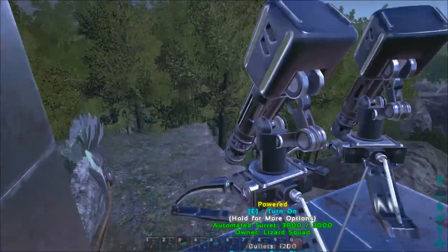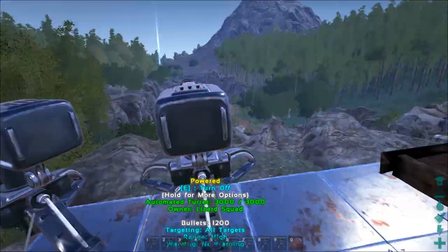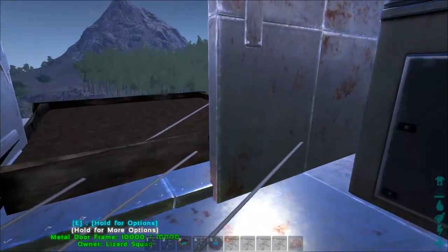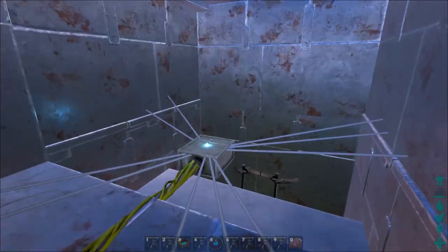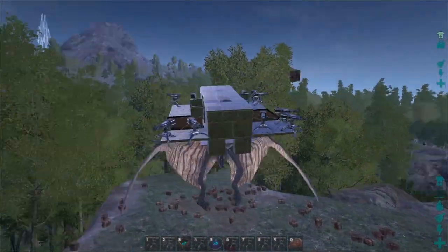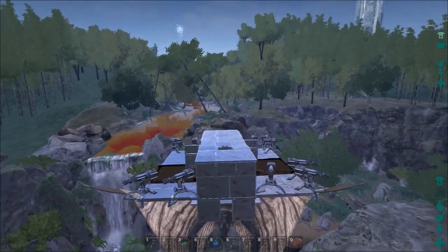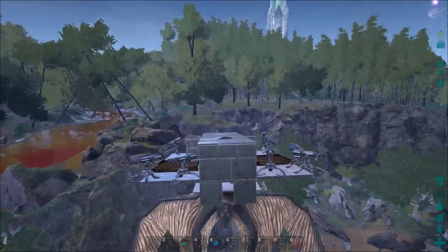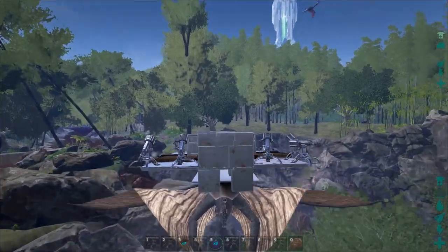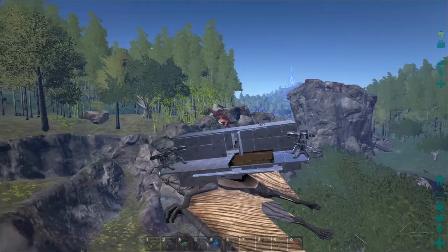There's a spino over there so we're gonna fly over there and kill that. Alright, here we go — let's shut our doors and head off. Here's the turret in action. We're gonna go over here to the spino and it should take the spino down. Done — spino's done and it's flying! That's crazy.